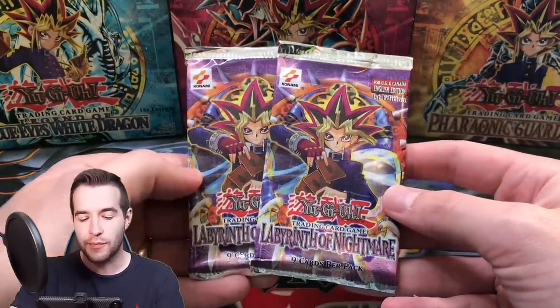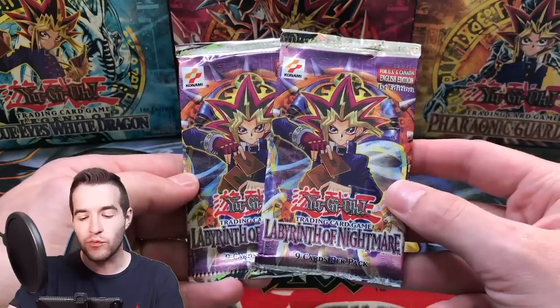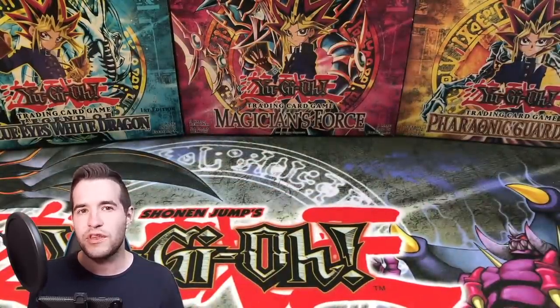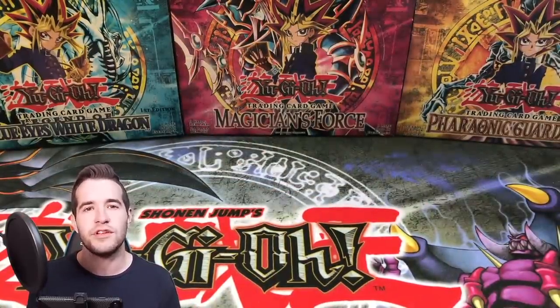We also have two first edition Labyrinth of Nightmare. These have actually sold out on Ruxon34.com. I still have more Magic Ruler, Pharaoh's Servant, Labyrinth of Nightmare Unlimited, and Legacy of Darkness Unlimited, so you can check those out at Ruxon34.com. Let's get into the opening.